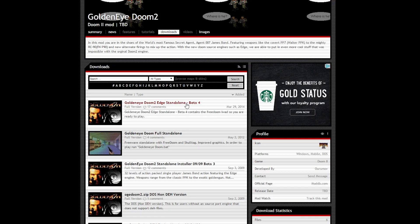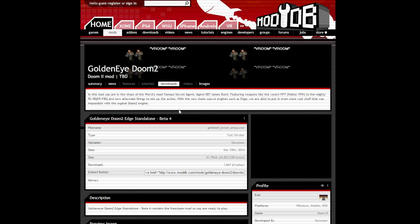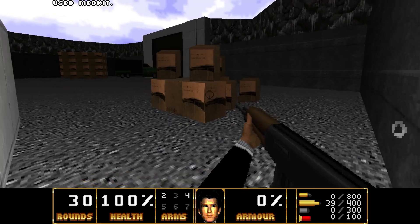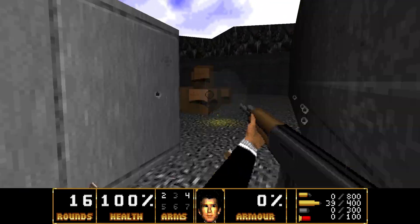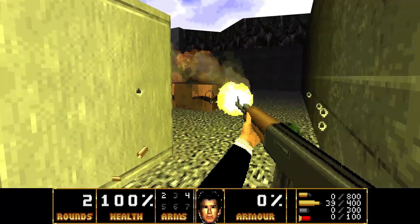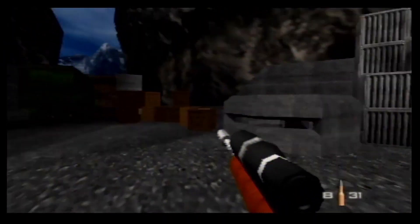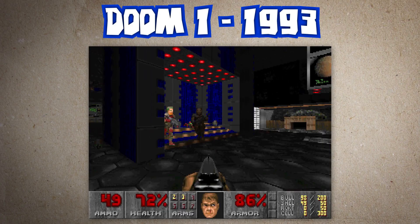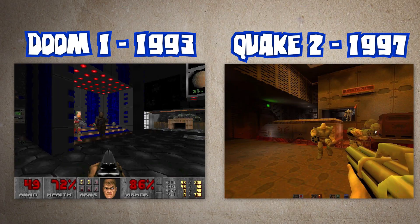It's hard for me to believe that people are still working on this mod, but they must be since the most recent version is titled Beta 4 and was posted in 2014. This mod uses the Doom engine, and while it was the cutting edge back in 1993, the engine is much more primitive than the GoldenEye engine, which was the cutting edge for consoles in 1997. In the 90s, four years in video game development time was roughly equal to an eternity.